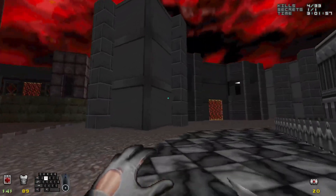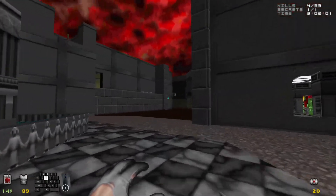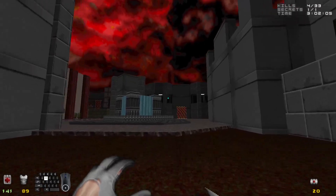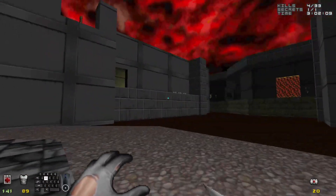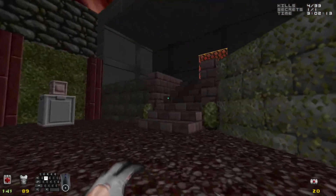So where we have to go next is the security complex, because that map is the one that feeds into administration where that central computer is located — the thing which, when destroyed, will disable all the force fields. But of course we have to take a fun little optional trip first.